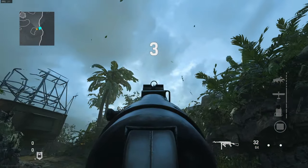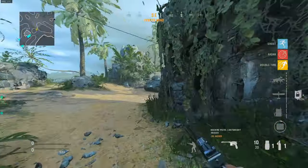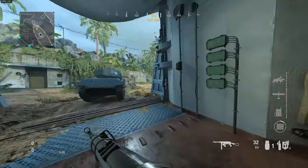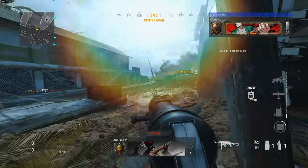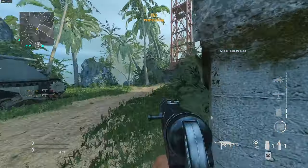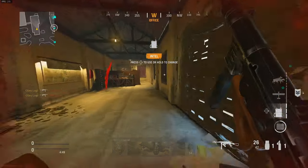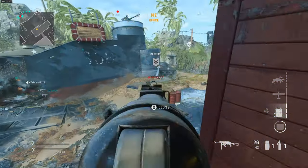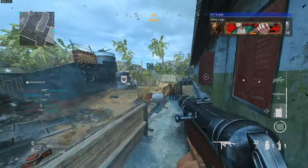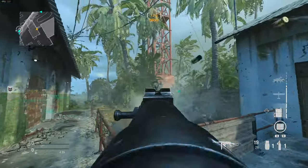Alright guys, we're going to be playing some COD Vanguard. 200 plus frames for this map because it's a little bit bigger than Eagle's Nest. Eagle's Nest being the smallest map in the beta. This map gets around 220 average frames. I have a 3080 graphics card so it's definitely a lot higher end than most people have. A lot of people probably have console so it's not going to be as good as a high end graphics card like the one I have.